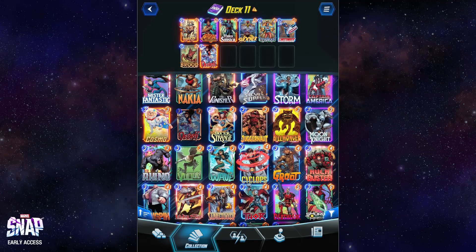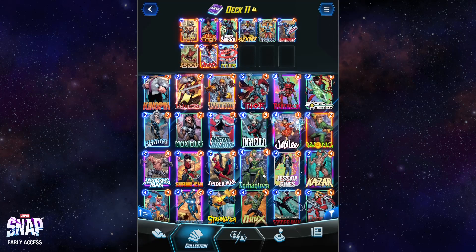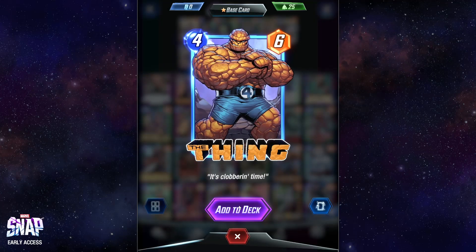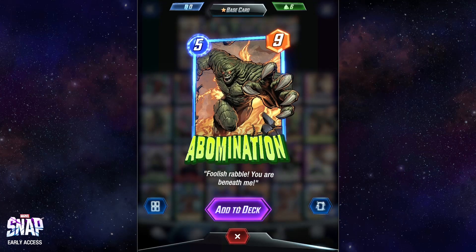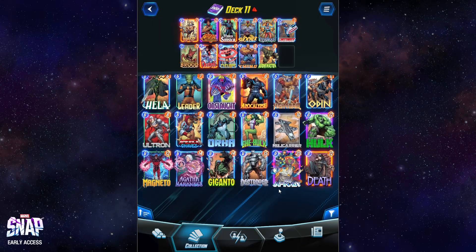And now we're in the value realm. Cyclops doesn't do anything — add him. We've got a four-drop that doesn't do anything: Thing — add him. Five-drop that doesn't do anything: A-Bomb — add him. And finally, we could do Hulk who doesn't do anything, but there's a better option if you have him.